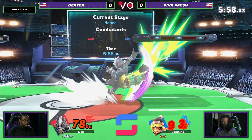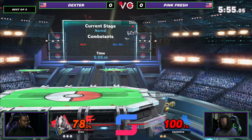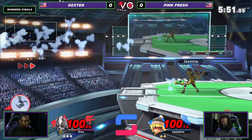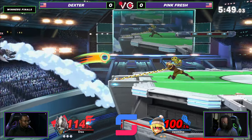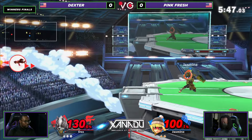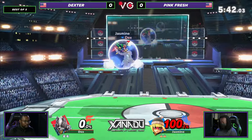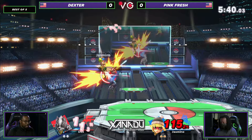I love Wolf advantage states so much. When you think about characters with good advantage states, you think about Luigi where he's got all these true strings. But with Wolf it feels like you're kind of just freestyling it. Speaking of freestyling — most basic edgeguard in the game, just arm at ledge.